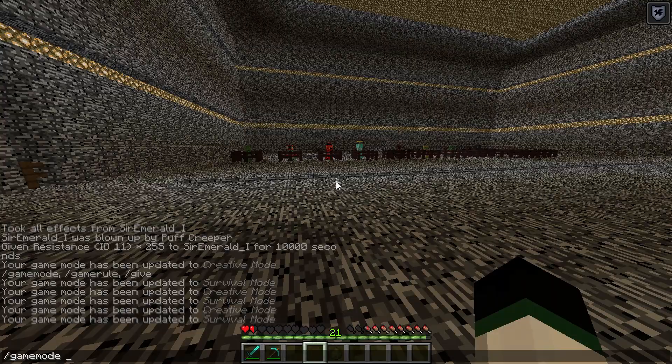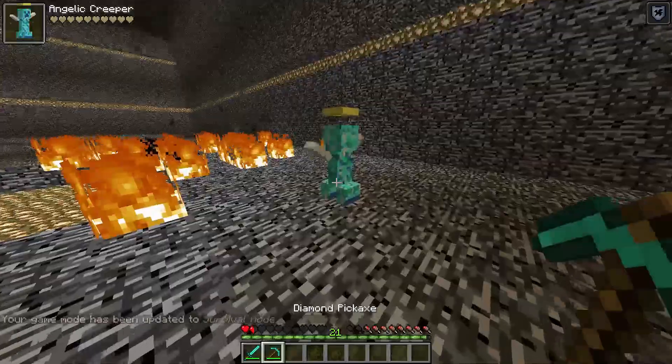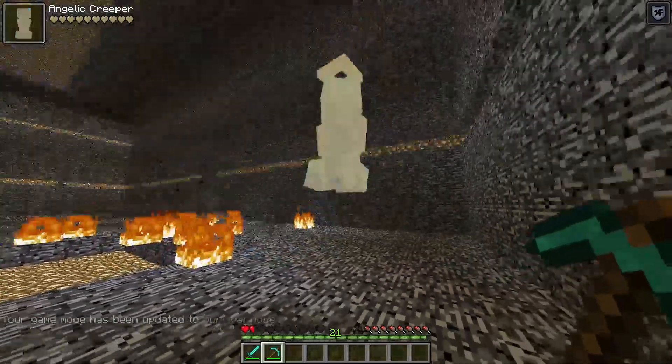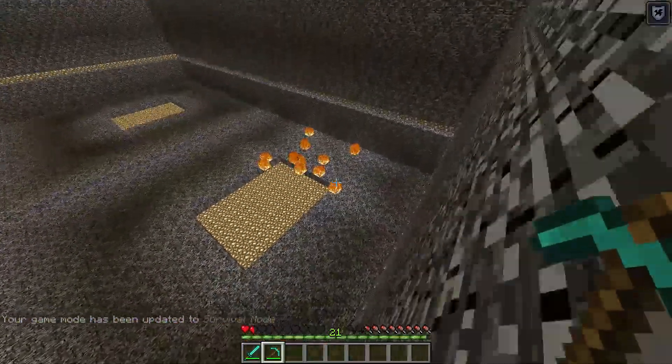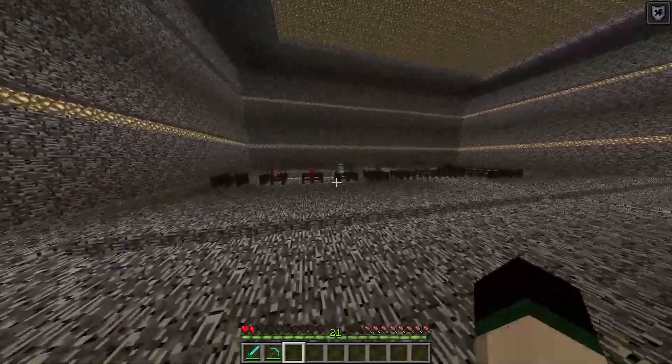The next one we have, of course, is the Angelic Creeper, which is the opposite of him. This creeper will glide when he falls instead of dying from fall damage. He can fly as well. And his explosion — he kind of dive bombs onto you. He's pretty mean, to be honest.